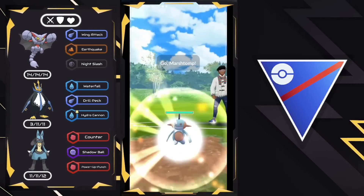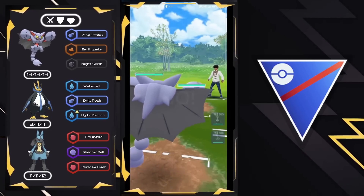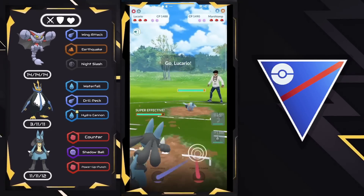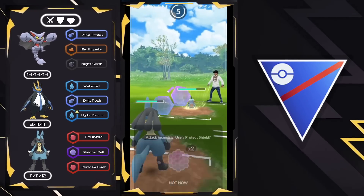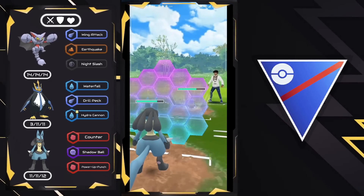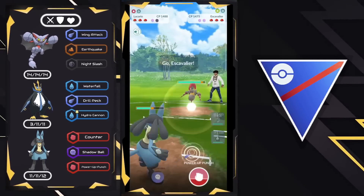Getting into the first battle, we have Gliscor on the lead versus Marshtomp. Not the best of lead matchups, so we're going to go ahead and swap into Lucario right away. This isn't a much better option because we will be taking super effective damage from Mud Bomb, but we do have a lot of potential with Power-Up Punch and Shadow Ball.